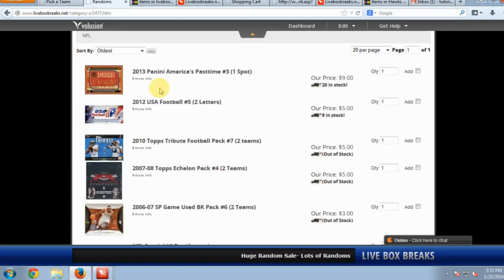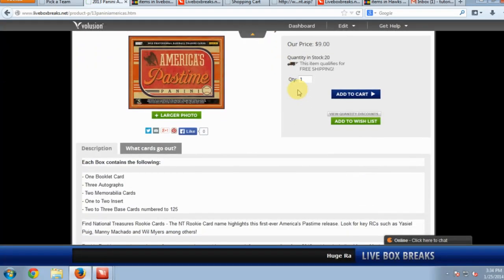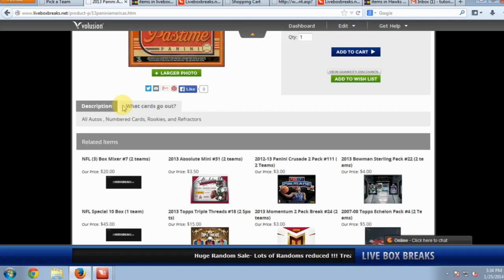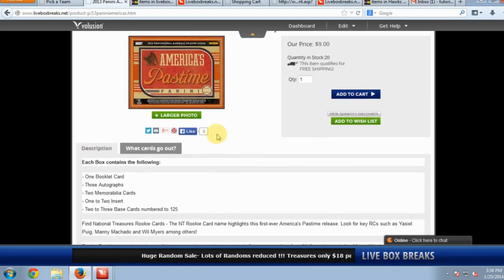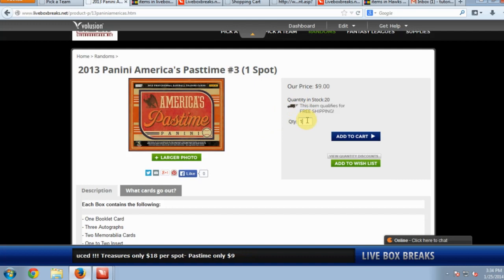For Randoms, same deal — you've got the sports broken down. Here's each random break. We've got the Pastime Break number three, which is very important because that's how you're going to find your random break. You'll get one spot for nine bucks and there are 20 left in stock. You can see the description and what cards go out — some products have tabs with a full checklist. You can add a quantity and add to cart.